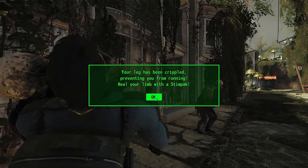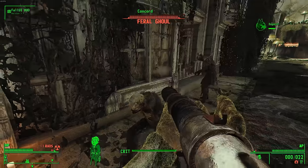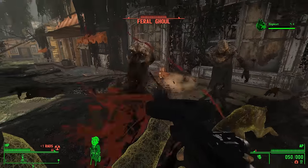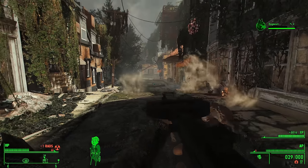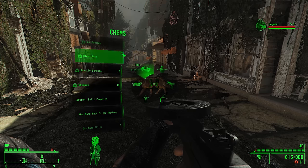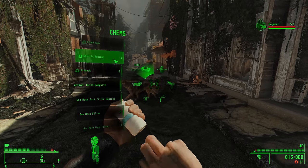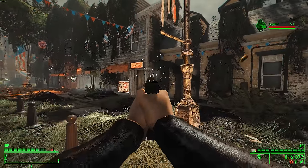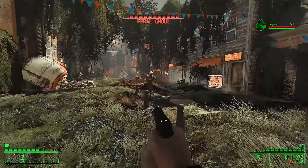Third time's the charm. I loaded in once more to the same autosave and was immediately greeted by a ghoul giving me a kiss of death on the neck, but I was still able to take them out — this time with an American 180 I'd stashed in my back pocket. Thankfully, the reinforcements did not immediately bum rush me, so I was able to get away and properly heal. I then continued my battle in Concord, clearing out the rest of the ferals. Dogmeat and I proved to be quite the duo — he ferociously mauled the ghouls while I popped their skulls like birthday balloons.